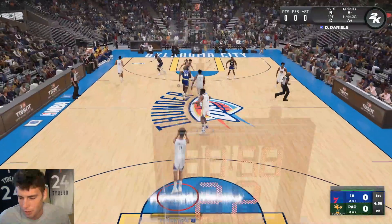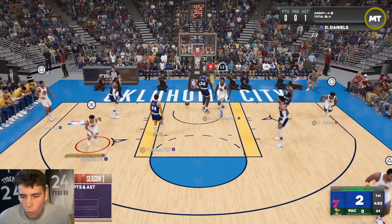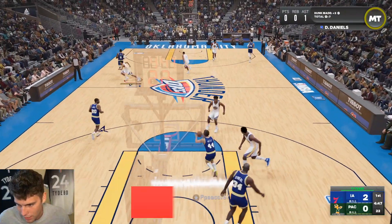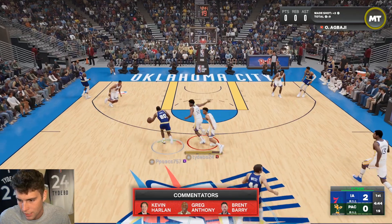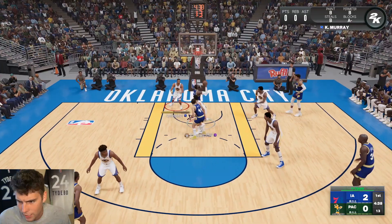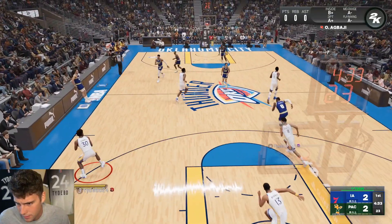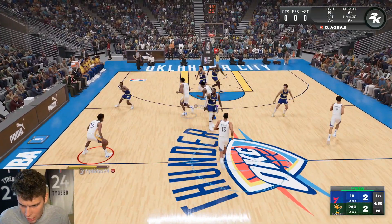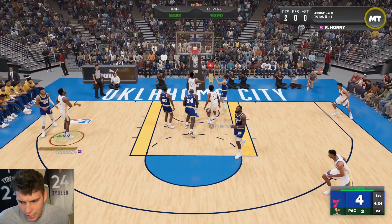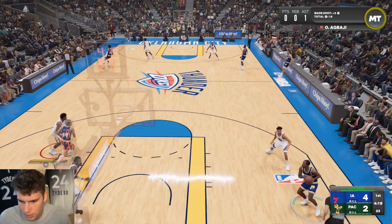Keegan Murray looks really good. Big Wilt on the first possession - easy bucket, yes sir. Dyson defensively is going to be so tough, that's where he's going to be at his best. Keegan Murray's player build doesn't look great, maybe a bit too skinny. Come on Wilt - Ochai, that's a good shot by Robert. I wish he would have shot a three there but it's fine.